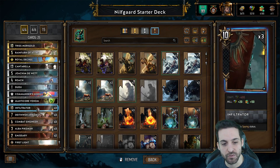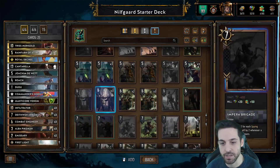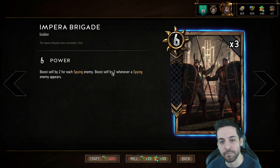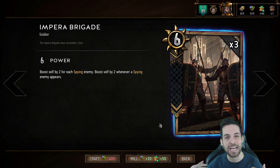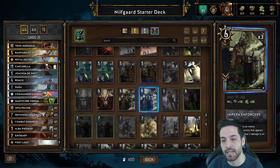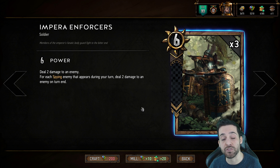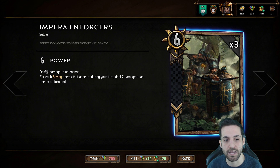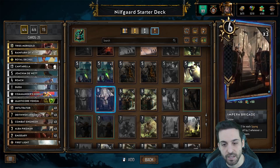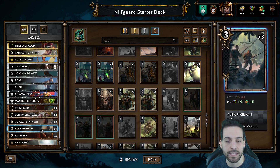When it comes to Spy Nilfgaard, you want to preserve the Infiltrator and get a third copy of Emissary as well. You also want to look at these two cards: the Impera Brigade, which is a 6-strength unit that boosts itself by two for each spying enemy and boosts itself by two whenever a spying enemy appears — this is what we call an engine, a card with an ongoing effect throughout the entire match. And the Impera Enforcers, which is basically the reverse version — it deals damage for each spying unit that appears during your turn and has an initial effect of dealing 2 damage when played. For these you would replace the Combat Engineer and the Alba Pikeman.